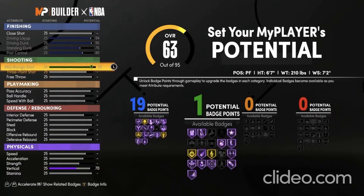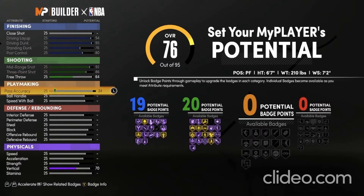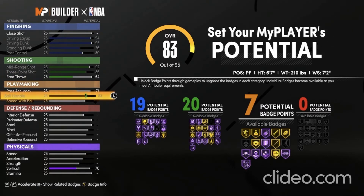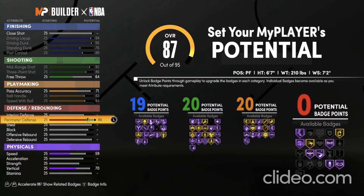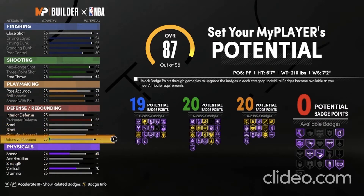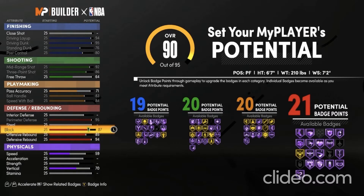For shooting, max out your mid-range shot, your 3-point shot, and put your free throw to a 64, so you get 20 shooting badges. For playmaking, put your pass accuracy to a 71, put your ball handle max, and max out your speed with ball. For defense, put your perimeter defense to a 95, put your defensive rebound to a 94, put your offensive rebound to an 85, and put your block to an 87, so you get 21 defensive badges.